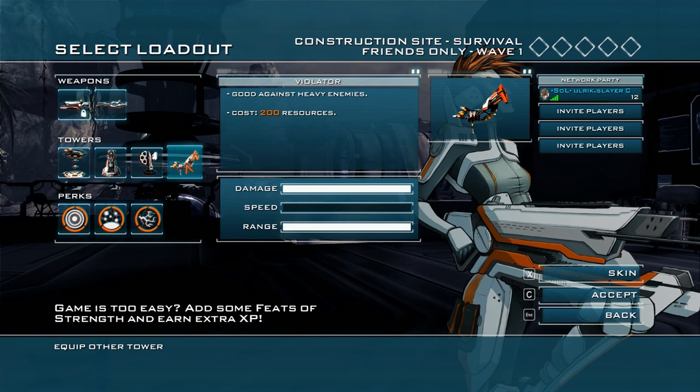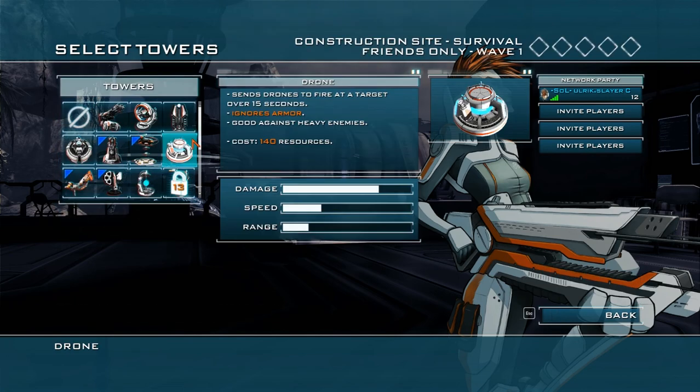Now, let's talk turrets. Sanctum 2 provides players with myriad options for turrets, and you do well to tailor your turret choices to your own class and guns, either complementing or contrasting them, depending on what build you choose. Some turrets fire standard bullets, others are similar to railguns, and some can even slow enemy movement to buy you precious time.